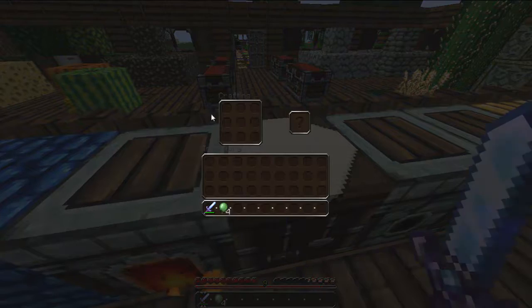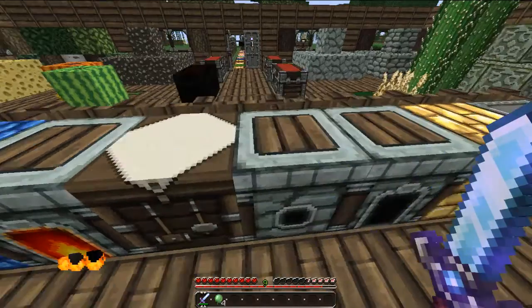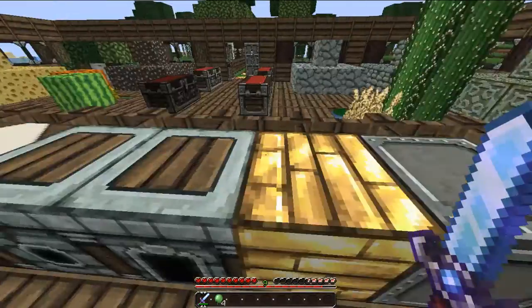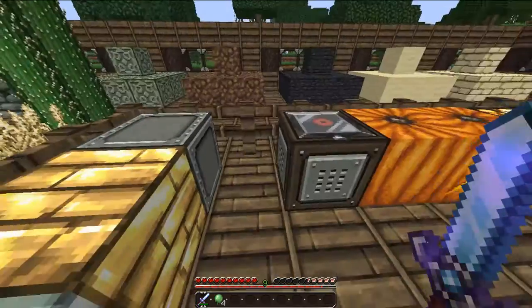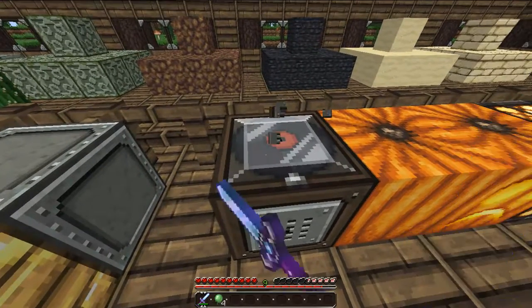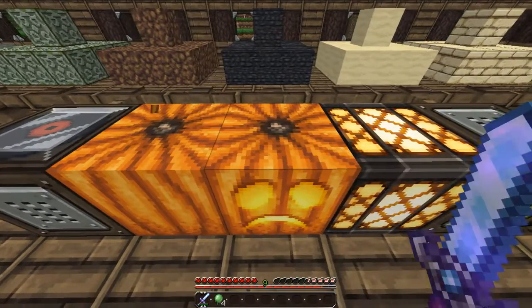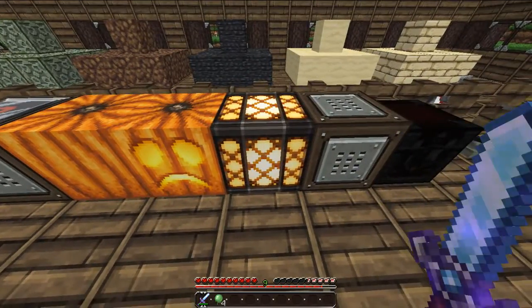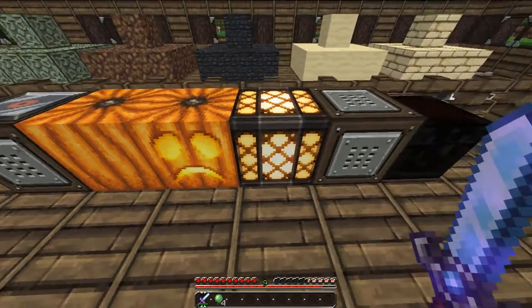The crafting table on the inside. The dispenser, again on the inside and stuff. The furnace without it being lit. The gold block and the iron block. That's the jukebox. The pumpkin. And the jack-o-lantern — the jack-o-lantern's got a little sad face. Aww, bless him. A little sad jack-o-lantern.